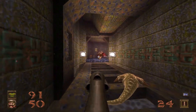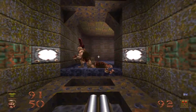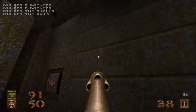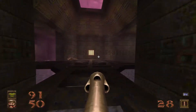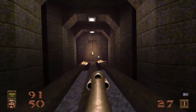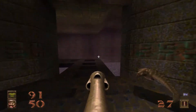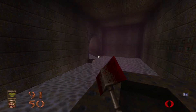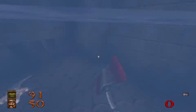Up around here we have a couple of ogres and another scrag. Here's the lower part of the elevator — the first floor of three. And then around this corner to the gold key door, two more scrags. And just like that, we're down to ten kills. And just as a reminder, this is the map with the secret exit.